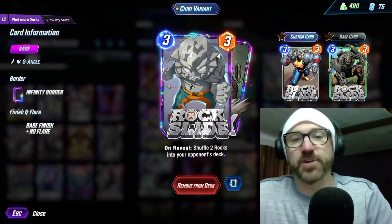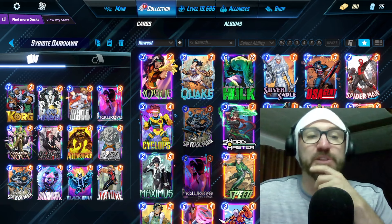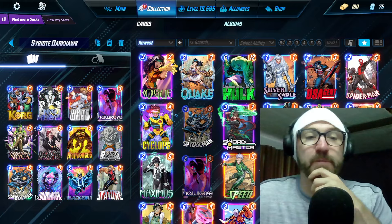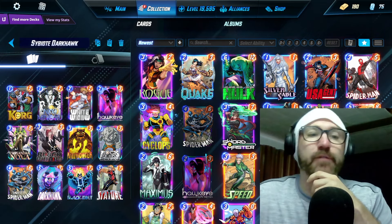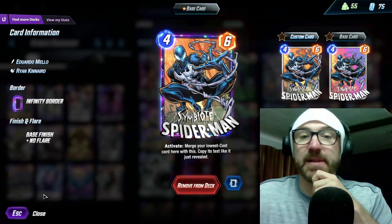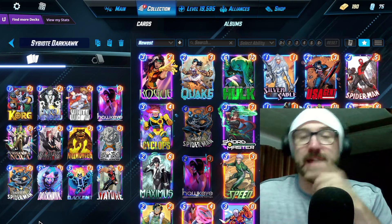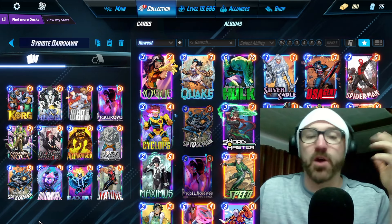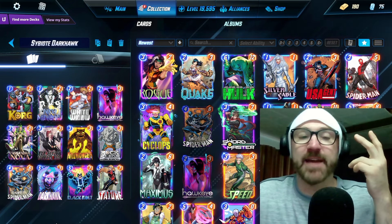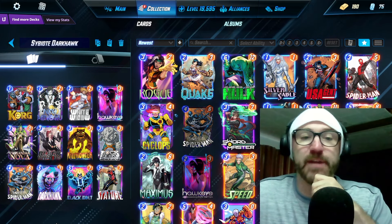Buff up your Darkhawk with some Rock Slide. Symbiote Spider-Man can be used as another Korg to put another rock in, another White Widow to give him another Widow's Kiss, an extra Cassandra Nova, or you can deny another draw with Black Widow. My favorite play is to put him in a lane by himself, play Black Bolt, and then double Black Bolt, because a lot of the time people hold cards for the final turn, and this discards two cards out of their hand. If they have a deck that doesn't have a lot of cards in hand, you might just deny them a play on the final turn entirely.